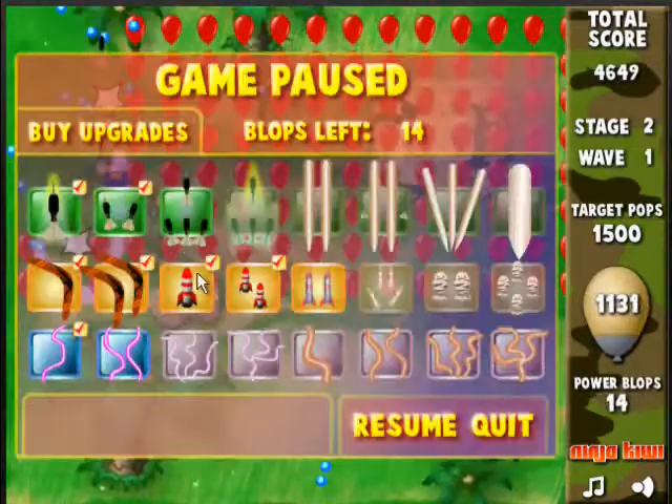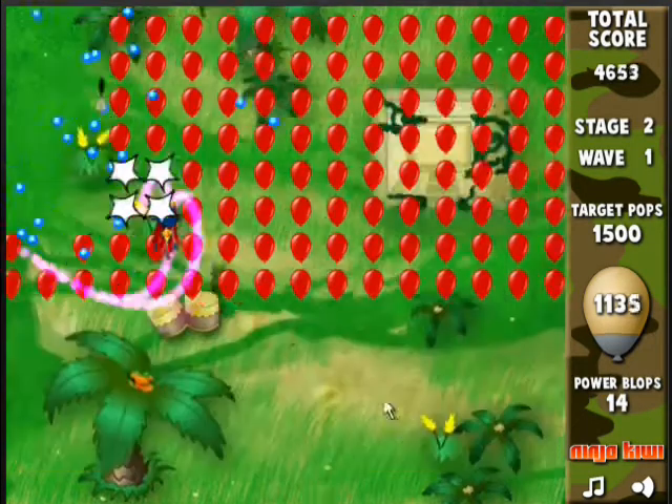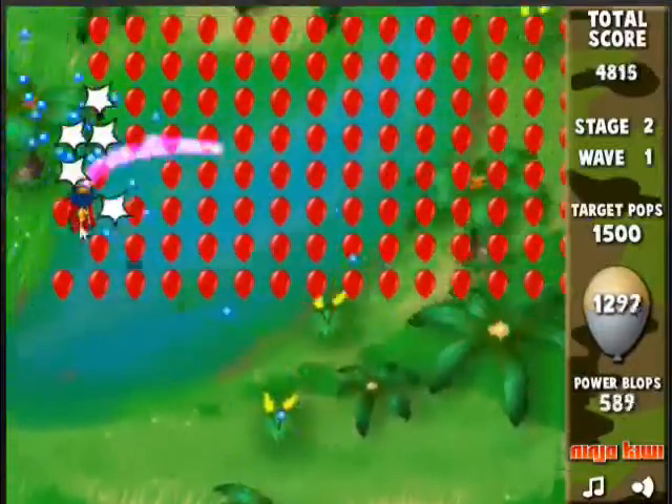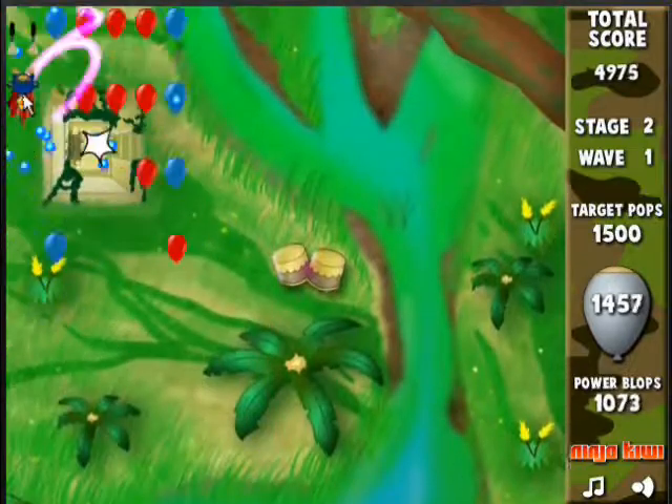You still want to get the split gun as early as possible, because it does mean that you're going to be able to pop even more balloons. At this point we're still facing fairly weak balloons, so the gun's actually quite viable. Also, we're going to need to upgrade that gun properly for later levels.